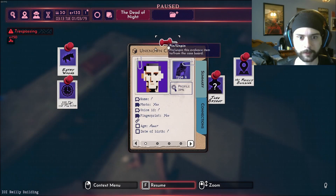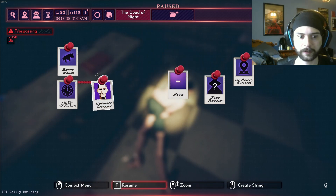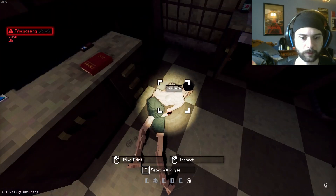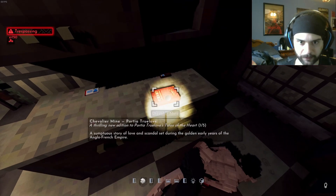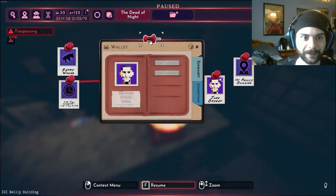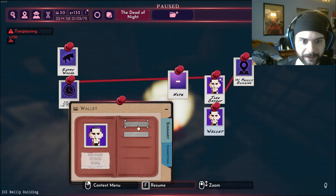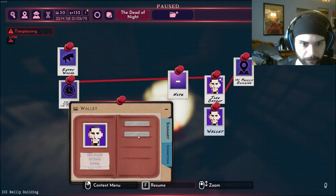We don't know who this guy is, but he is our victim. He is an adult. We'll pin him, because he is who died. A Chevalier mine - nothing really important. This is John Bryant. Well, we have a wallet. We got our guy - he's dead. Was there anything in here? Wallet found. It belongs to John Bryant.